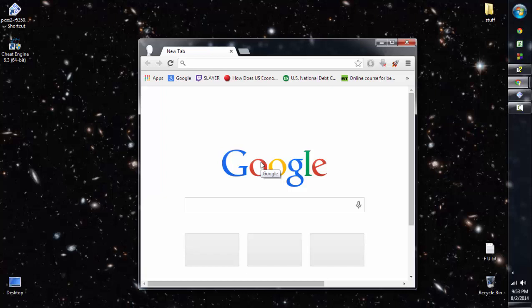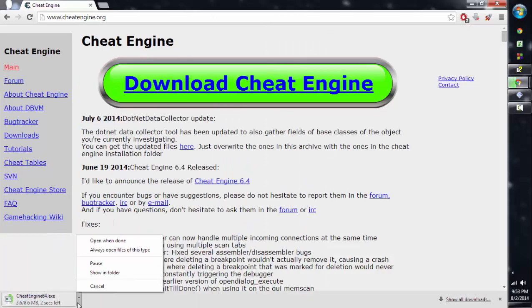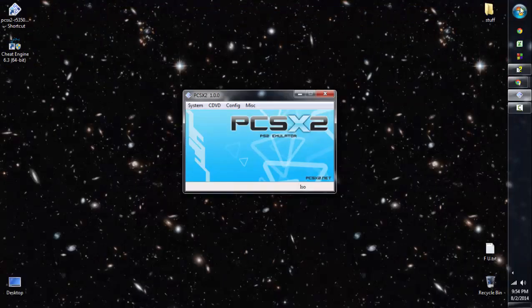You simply type Cheat Engine in your browser, go to their main page, and download it. It'll ask whether you want 32 or 64-bit depending on your system. Also, one thing I didn't mention earlier: when downloading PCSX2, there are different installation options for Windows, Linux, and Mac, so you don't just have to have it for Windows.